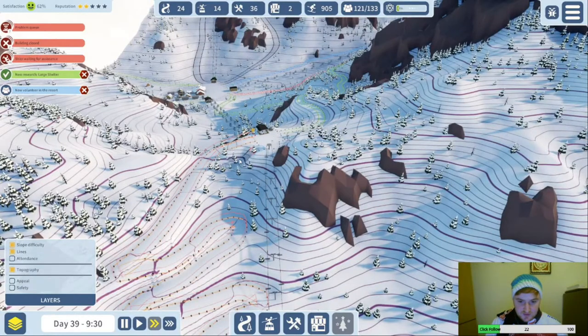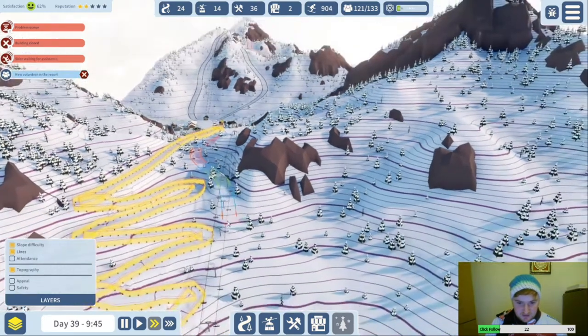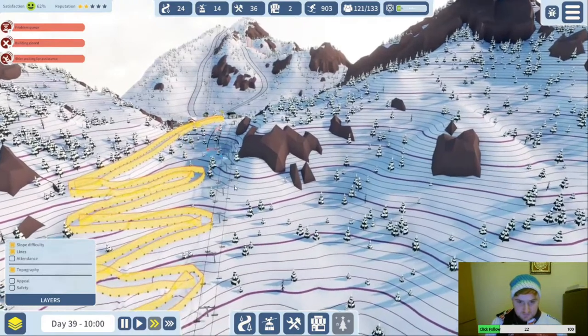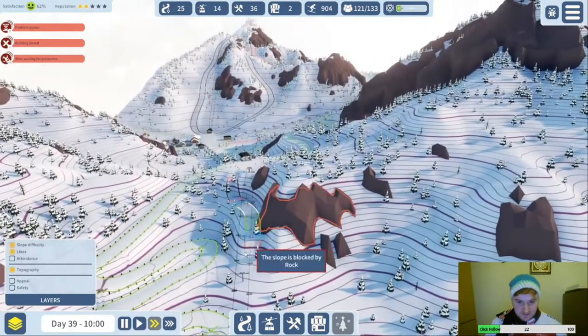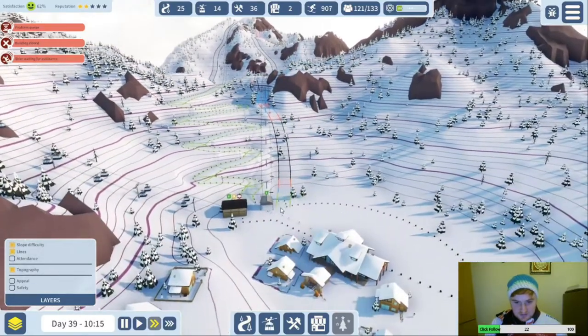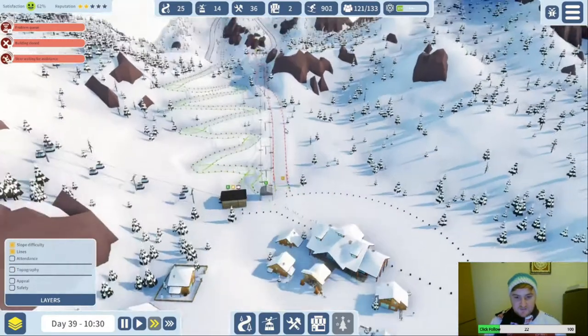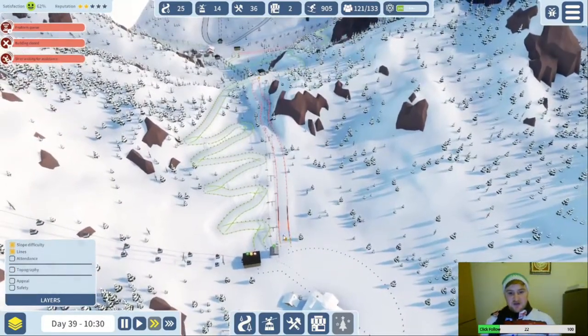Let's see where we can get this red. Don't want it to go green — just go for black then if it'll do that. Yeah, it's going to be a black. That's okay. I'm not sure many people will use it but it gives the expert skiers an option to come down this way as well.